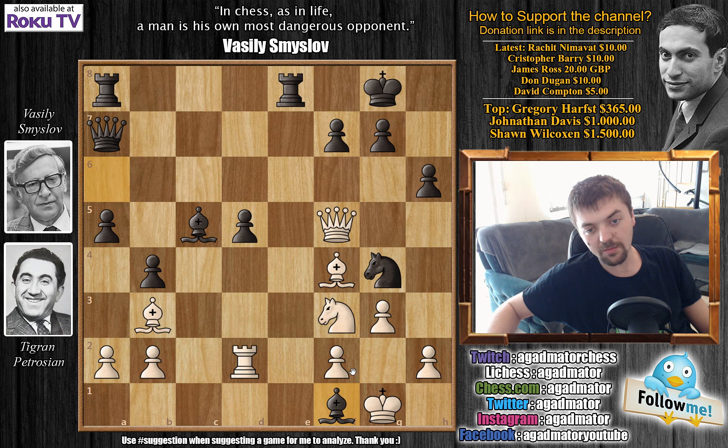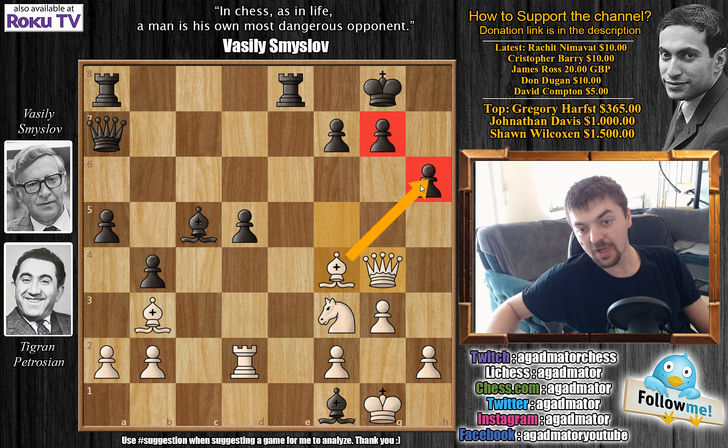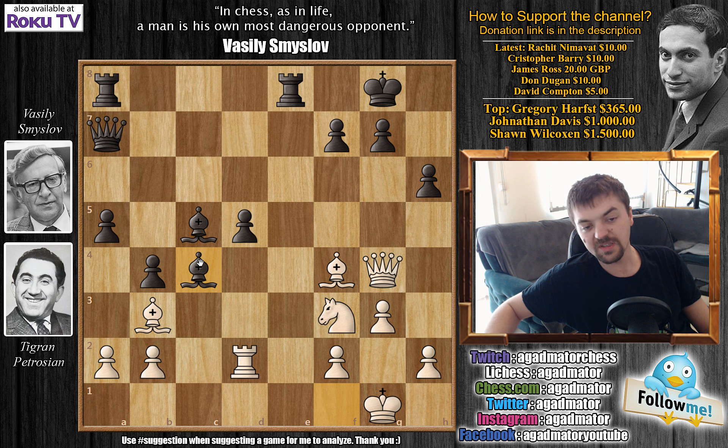After bishop captures on f1, Petrosian decided to play queen captures on g4, grabbing the knight, also now pinning the g7 pawn and threatening bishop captures on h6. Smyslov had to take some things into consideration, and he decided this wasn't dangerous. He played bishop to c4 — he has to allow bishop captures on h6. But bishop to c4 is a move he really enjoys, as if white ever captures on c4, he will fix his own pawn structure. The bishop is nicely protecting the pawn on d5, and he's threatening to capture the white bishop on b3, messing up white's pawn structure.